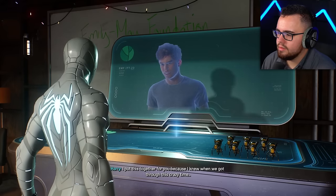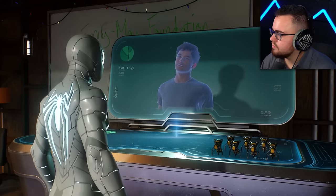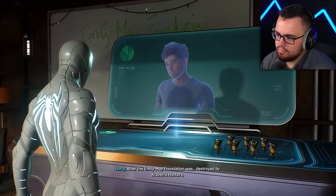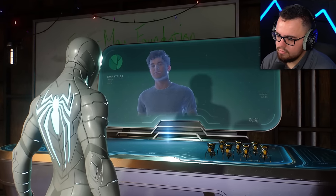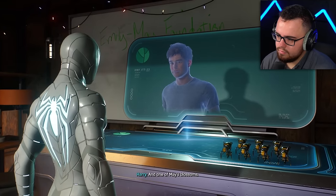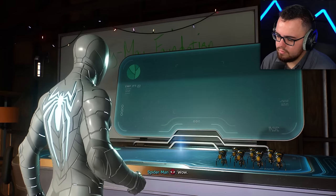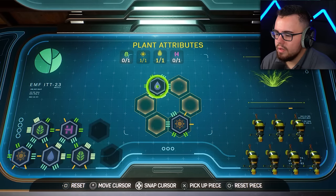Well, well, well — for you, because I knew when we got through this crazy time, whenever we got through it, I wanted you to have these. Harry says after the Emily May Foundation was destroyed by Craven's hunters he went to see what he could recover. In the box you'll find a piece of bark from his mom's tree and one of May's blossoms — and if you gene-spliced them together you might get a hard enough plant to produce seeds.